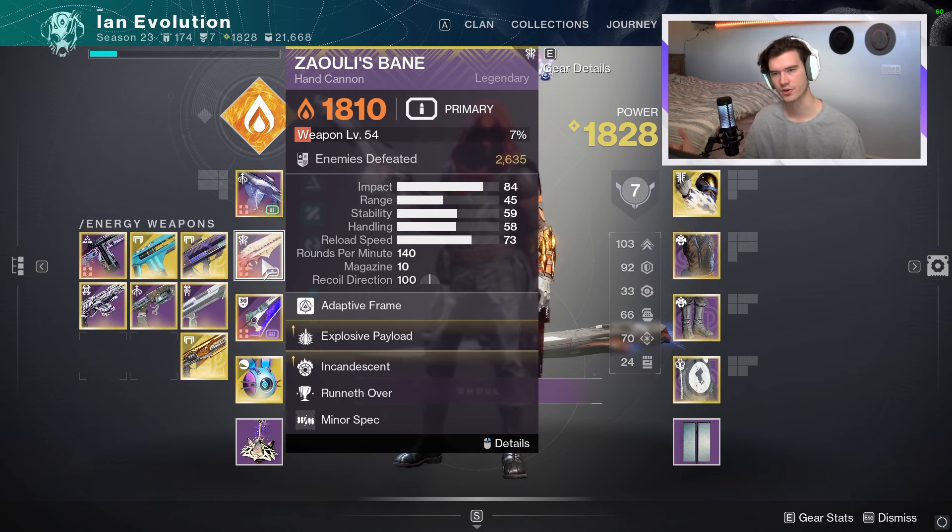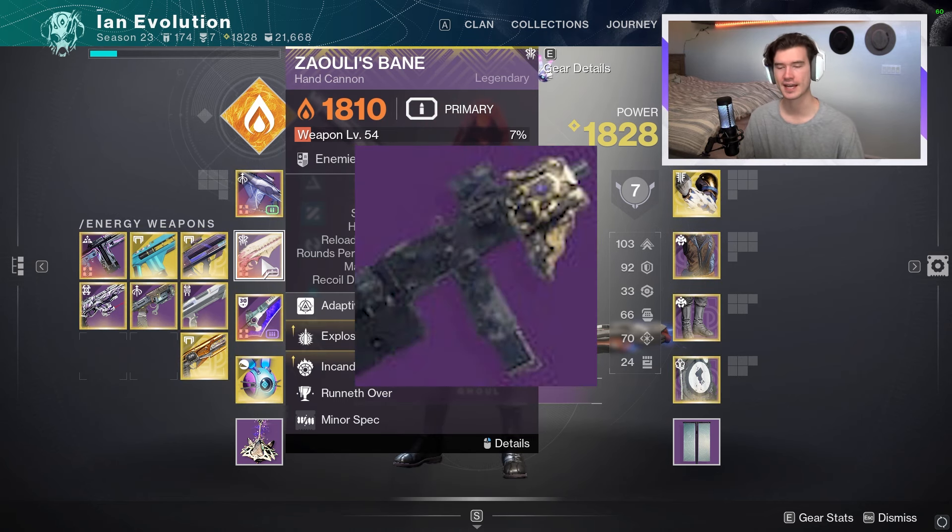There are plenty of other solar weapons in Destiny, but these are just the ones I chose — all hand cannons. You also have Khvostov Mini Tool, which is not a bad option at all, and I'll just leave it at that.